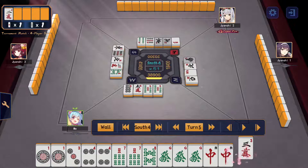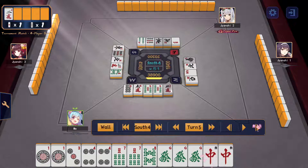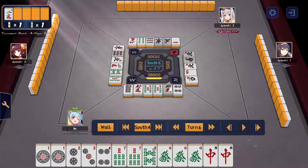I draw the dora, but I know there are already 1300 points on the table and I don't really need the dora to make my hand, so I cut it before it becomes dangerous. I draw 2-ping, advancing my hand by one. At this point I definitely want to get a pon or chi on any of these tiles to get into tenpai.